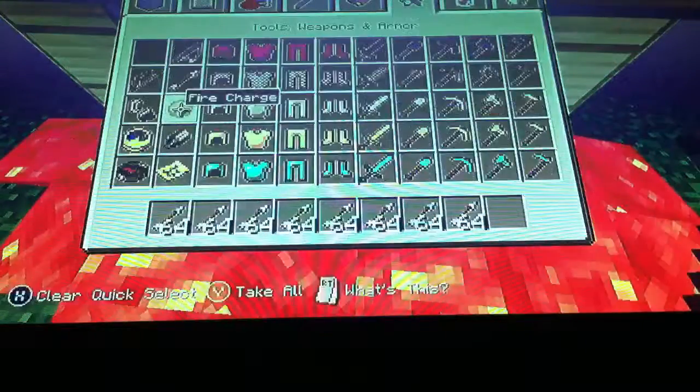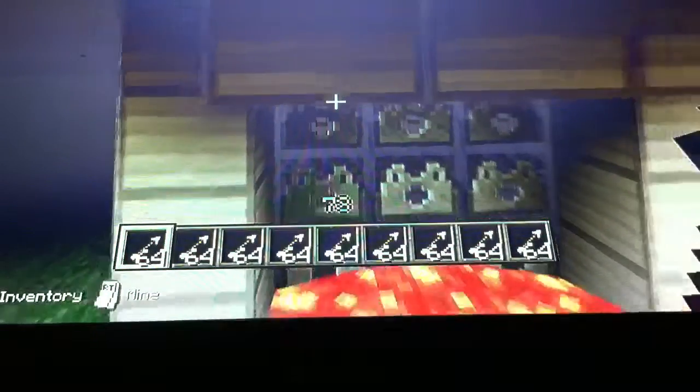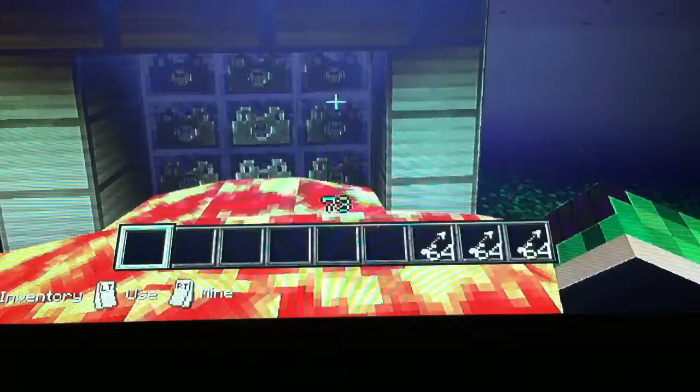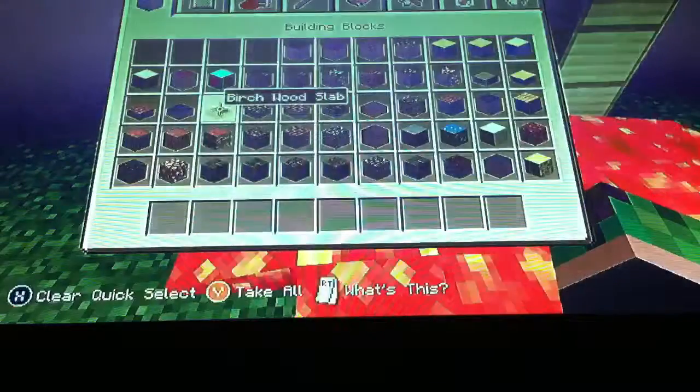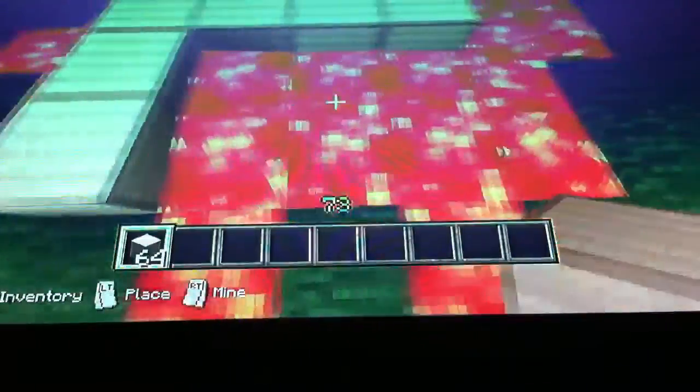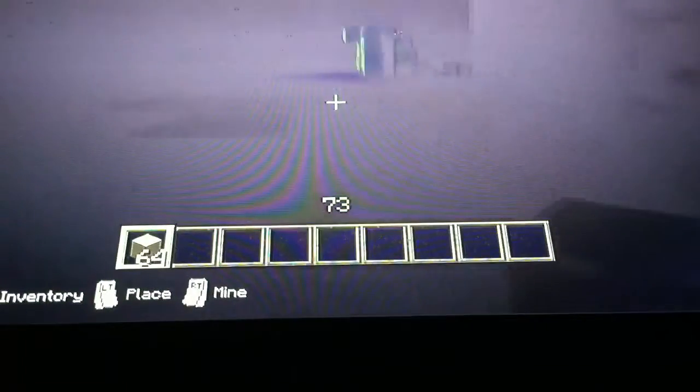Then you just take arrows — oh my god, I'm losing it today. You can put fire charges too to make it shoot like fireballs, which is pretty cool, but I prefer this. You don't have to do one stack of arrows each, or fire charges, but I'm just doing it because it's faster. If we can get rid of this lava I can continue. Finally. Now you just place the lava to do this again.